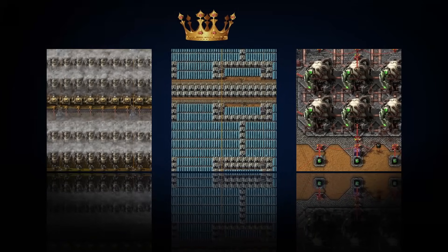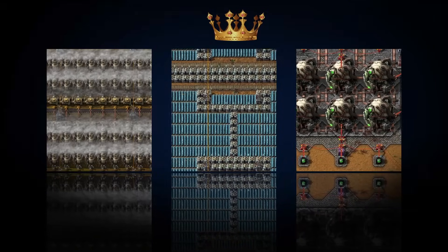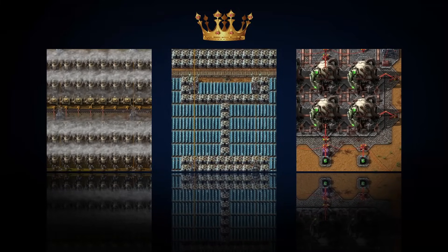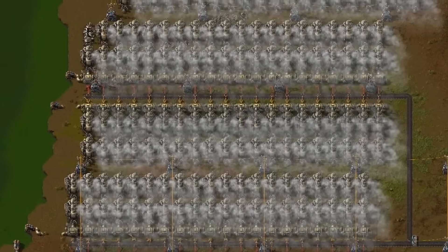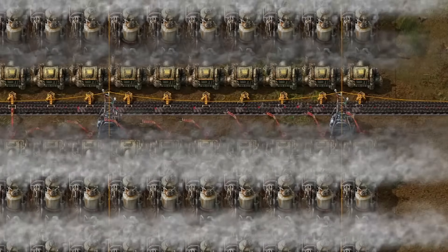Which type of power production is king in Factorio? Let's dive into the three ways to produce energy and determine the winner. First, there's steam engine power, turning fuel into steam and eventually steam into electricity.